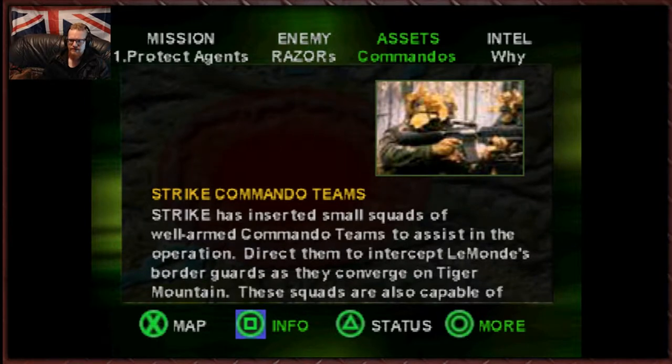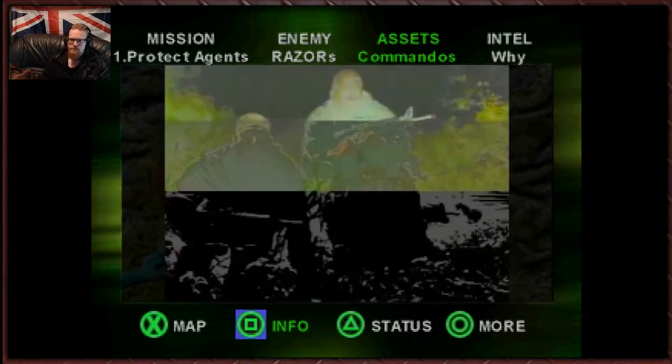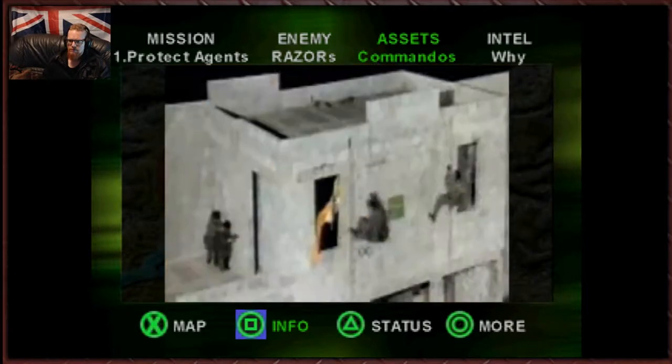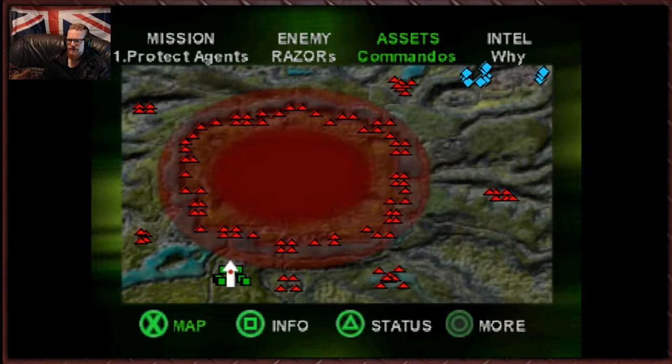We've got Strike Commando Teams. Strike's inserted small squads of well-armed commando teams to assist in the operation. Direct them to intercept Le Mans' border guards as they converge on Tiger Mountain. These squads are also capable of directly assaulting the fortress. Hover over them and wait for acknowledgement. We've got Strike's best TAC-OP teams on site — use them to take the fight to Le Mans.